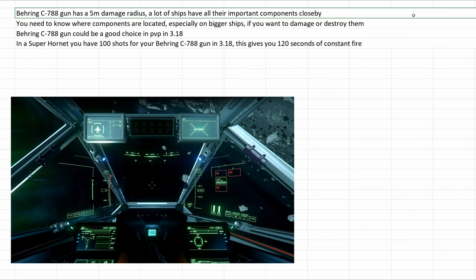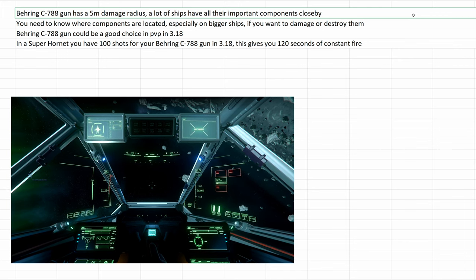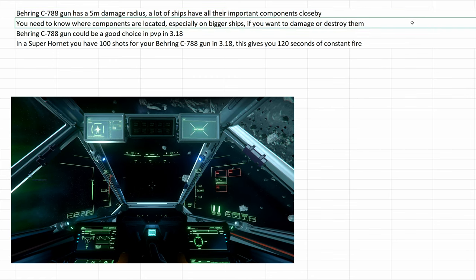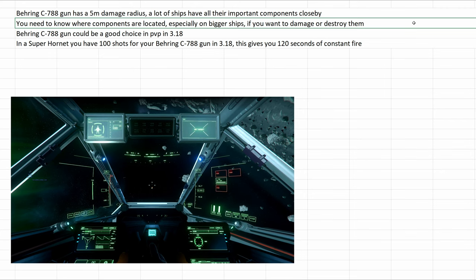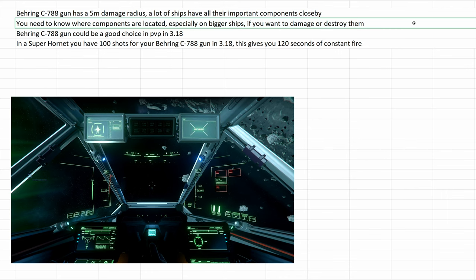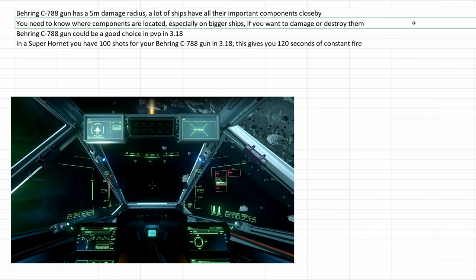The Boring C788 gun has a 5-meter damage radius. A lot of ships have all their important components close together within this damage radius. Still, you need to know where components are located, especially on bigger ships, if you want to damage or destroy them. Even on the Gladius, if you're aiming at the front or rear, you won't damage shield generators, power plant, or coolers.